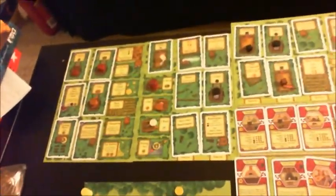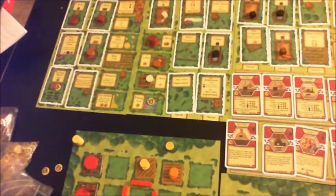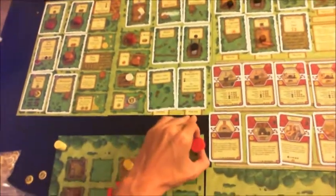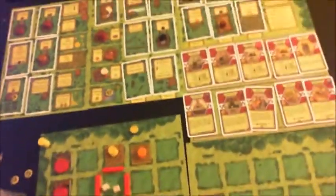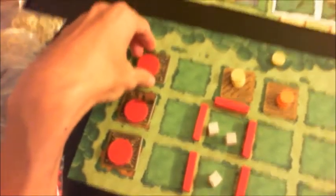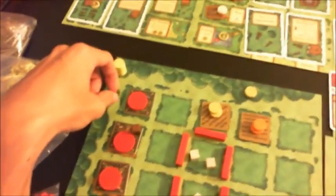To grow your family you build a room to ensure there's space for a new kid. The downside of a bigger family is that you have to feed them — each family member requires two food. The only exception is if you just had a baby right before the harvest round, in which case the newborn only requires one food. In addition to building your family up, you can also upgrade your house. You start with a wooden house, but you generally want a higher quality house.